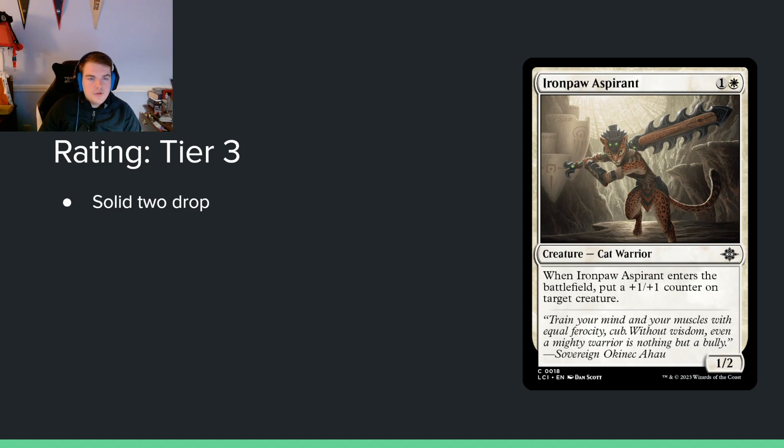Iron Paw Aspirant — 1 and a white for a 1/2. When it enters the battlefield, put a +1/+1 counter on target creature. This is basically just a 2-mana 2/3, which is pretty good, and sometimes it's better than that. This works well with sacrifice themes. Even without a 1-drop, you can put the counter wherever you want. It's just really flexible and solid. I like it — solid 2-drop.